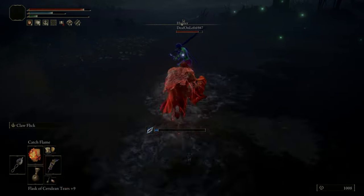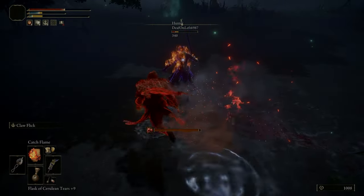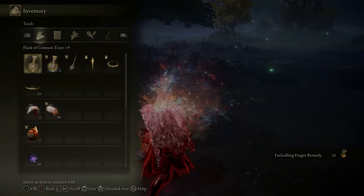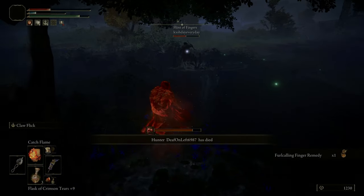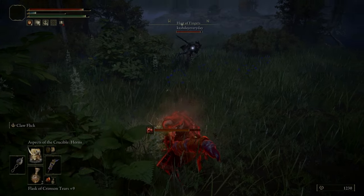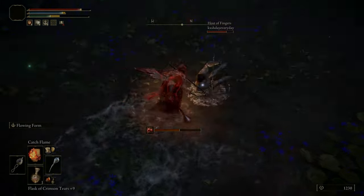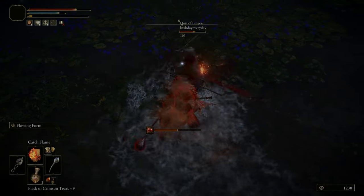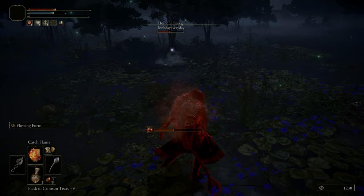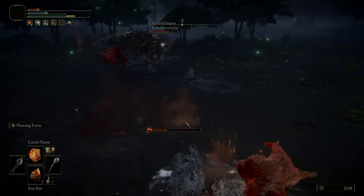My fellow red man turns up and goes off to keep the host busy, which allows me to pressure the blue down with Catch Flame and I take him out. Catch Flame keeps him under pressure with running attacks — the hammers wouldn't have been able to do that. Unfortunately before I kill that blue, it inflicts me with Scarlet Rot. I check for boluses and don't have any — unlucky shot from my fellow red man with his bow hit me instead of the host.